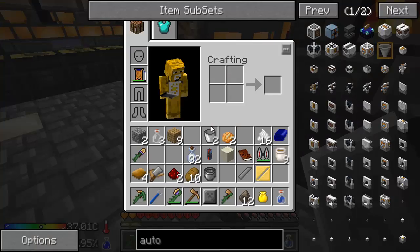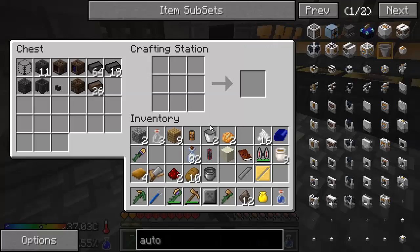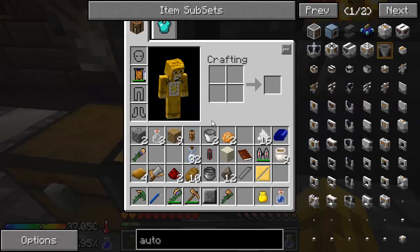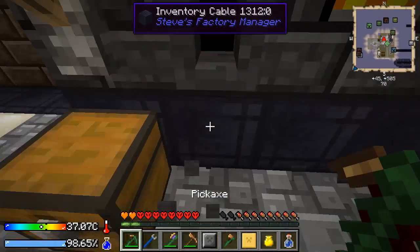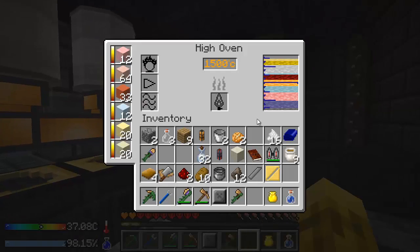I think it made two of them. I don't want that — I want one of the manual guys that I can control. I think I've wasted steel. Where is the steel in all of this? I swear there's more steel in here.